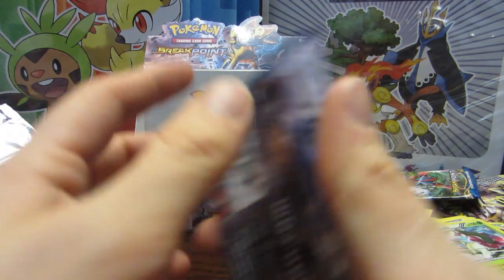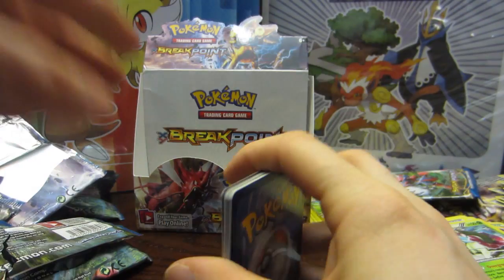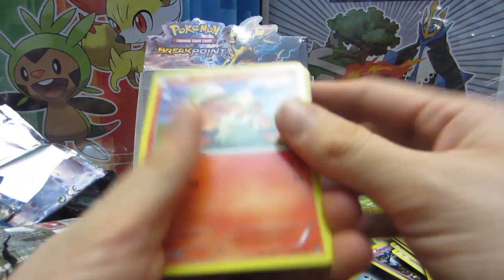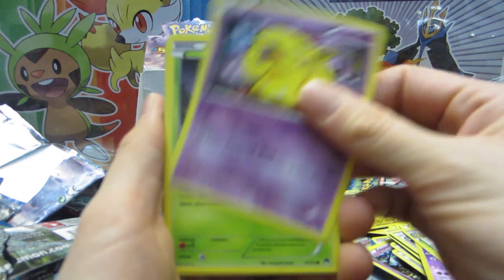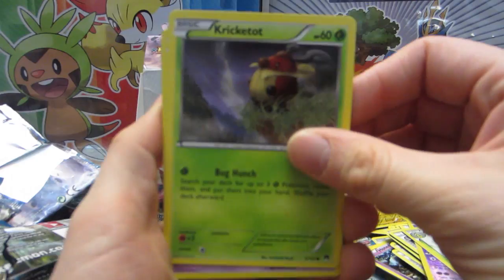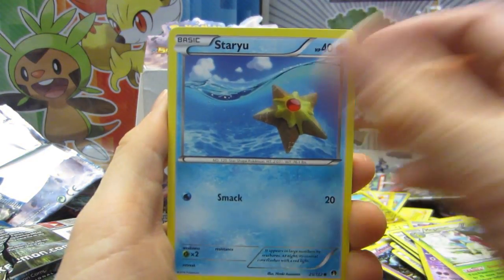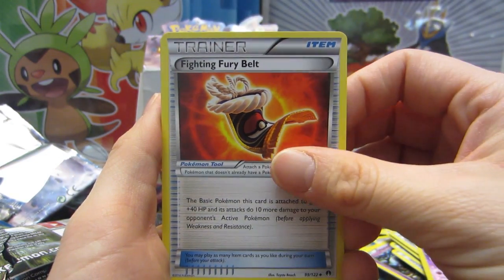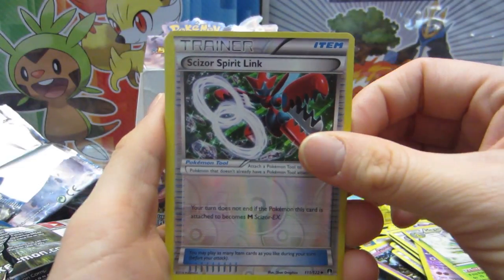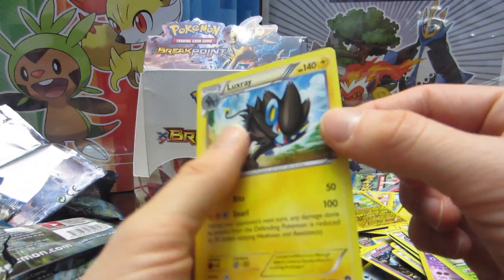Last pack! Last pack — and I don't think we're gonna get anything else in this pack, but let's just not discount it. I can't complain — this has been amazing. Growlithe, Drowzy, Cricketot, Skrull, Staryu, a Splash Energy, Mawile, a Fighting Fury Belt, a Scizor Spirit Link, and our final card in this booster box opening is a Luxray Non-Hollow.